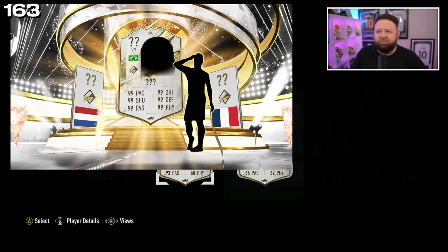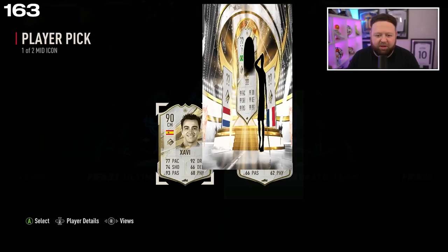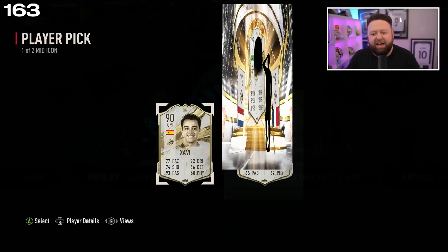It's more likely to be someone like a striker perhaps — so that could be good — but it's kind of low physical for a striker. The one on the left instantly just shouts Xavi to me, because incredibly high passing but not super high physical. Gotta be regular Xavi — is that 90 for a mid? We know our stuff. That to me is really not ideal.